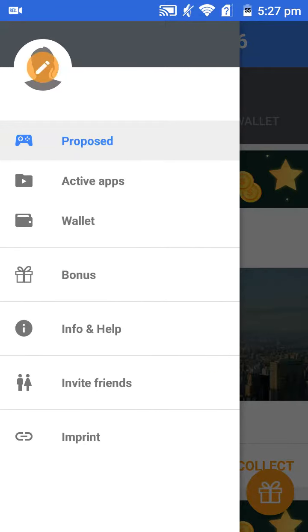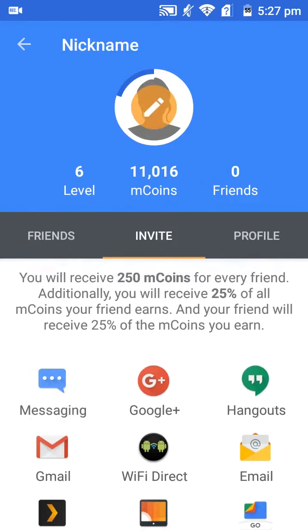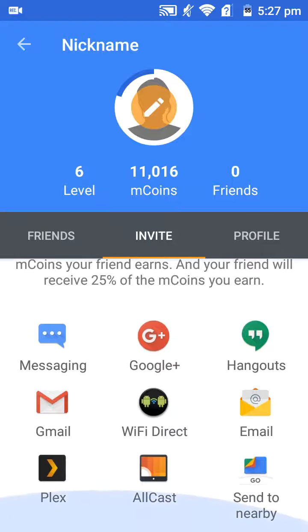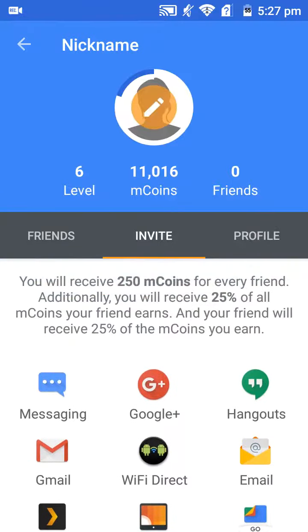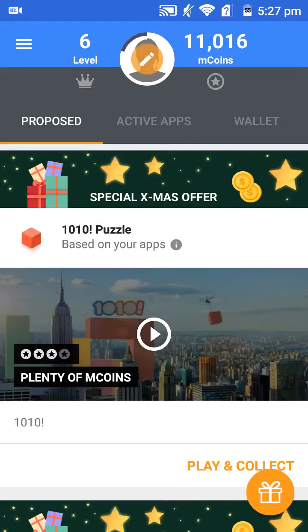If you have family and friends who like to play games, you can simply go to invite friends and invite them to earn coins with you. You get some of their coins and they'll get some of your coins. So basically you're ready to get coins, and that's all — bye!